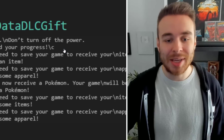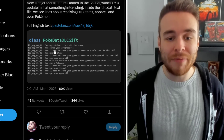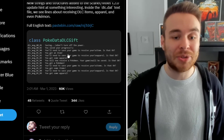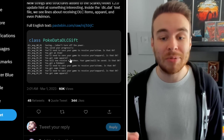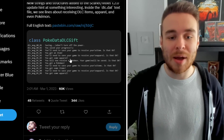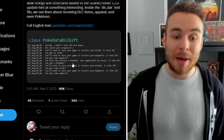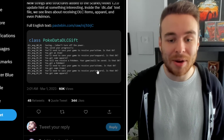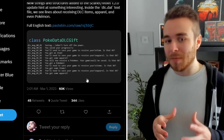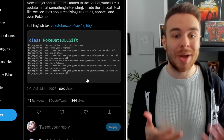When we go over to this, it says: 'Saving, don't turn off the power. You saved your progress. You'll need to save your game to receive your item. Is that okay? You got an item. You need to save your game to receive your apparel. Is that okay? You got some apparel. You'll now receive a Pokemon. Your game will have to be saved. Is that okay? You'll get a Pokemon.' So there are items, apparel, and Pokemon that we are able to obtain in the DLC in some way, shape, or form.